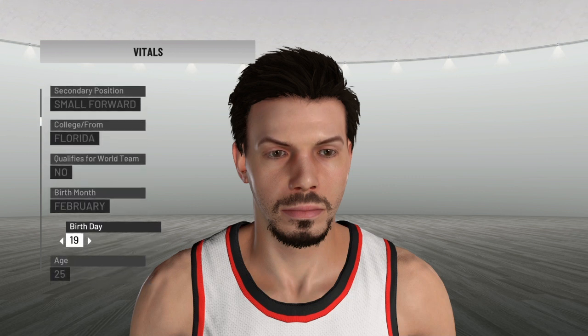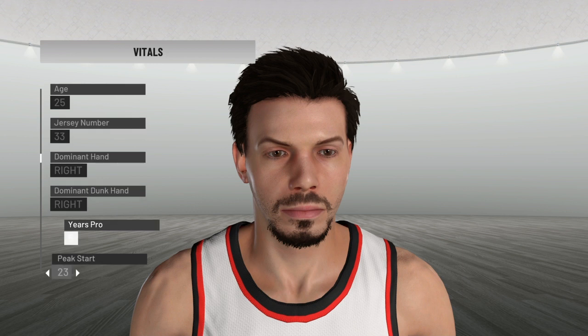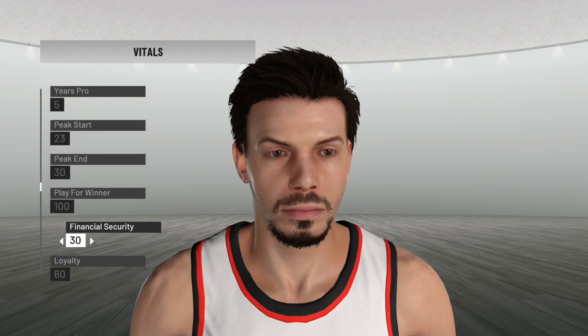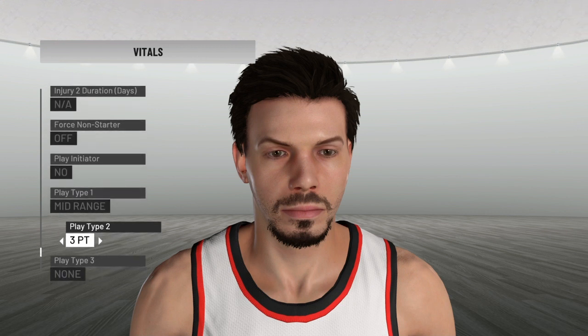He's a shooting guard/small forward combo out of Florida, born February 19th, age 25, jersey number 33. He is right-handed, 5 years pro at the time. Peak start 23, ended around 30. Play for the winner 100, financial security 30, loyalty 60. Play type is mid-range and three-pointer.